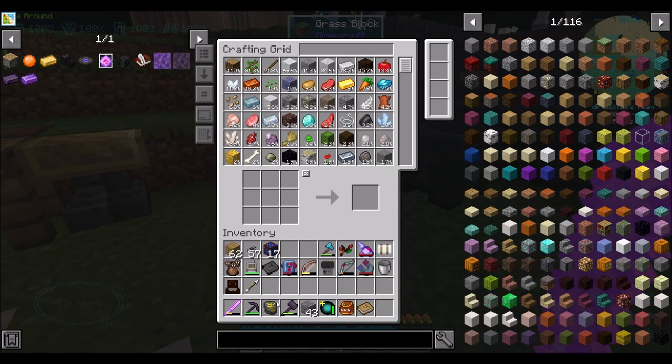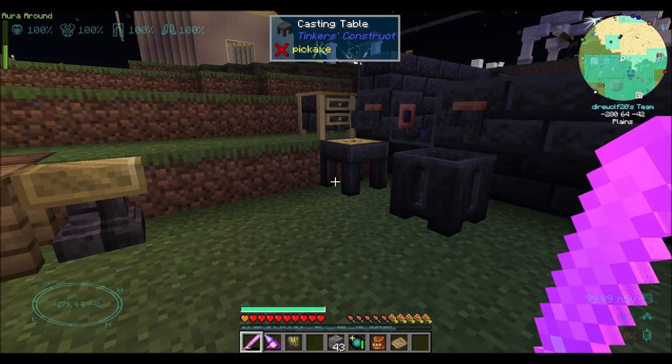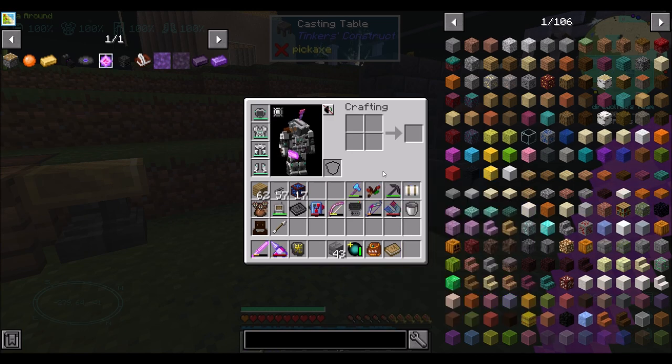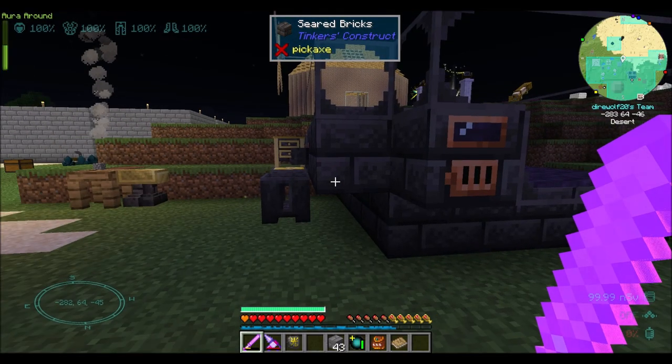Hammer done. Not bad, not great, not terrible. And the pickaxe is cool too. 100%, if we were starting fresh in a world I would absolutely be all about these tools, but obviously we're on episode 151 here. So I've got a few other options. But I do want to check out the sword because I feel like the sword should be pretty nice.